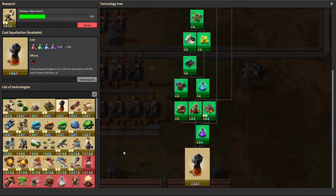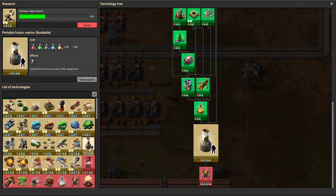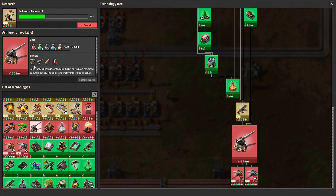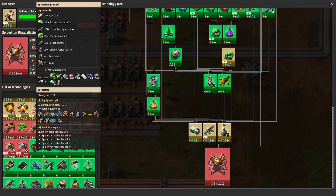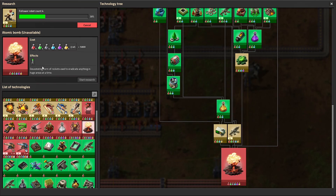We also have some combat upgrades. We've got the portable fusion reactor so we can get power for our armor all day and all night, not just during the day as we currently have with portable solar panels. We're going to have new types of combat robots — the destroyer coming in late game. We've got a new armor. Artillery are either fixed emplacements or can be put on trains, and they're extremely powerful long range. We're also going to have the Spidertron, the late game vehicle that can ignore lots of terrain obstacles other than water. And we've got atomic bombs — some ridiculously powerful items available to us.